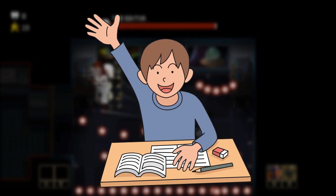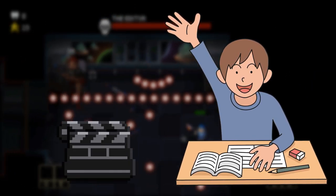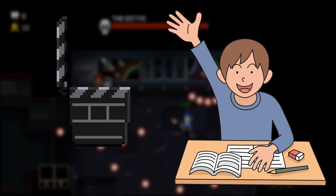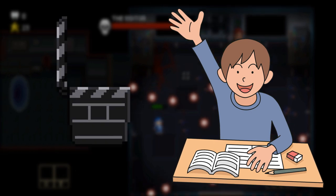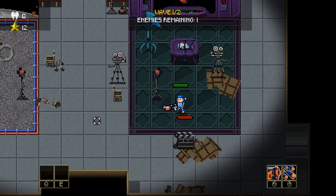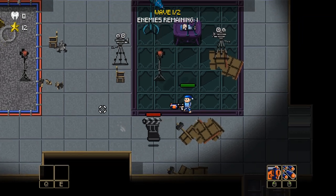But Jonas, you might ask, what about the clapperboard enemy? That's not an actor — why do you keep him? Well, that's true. The clapperboard enemy is not an actor, but nor is it a crew member. And it's not like we're going to make the clapperboard a boss, so we decided to keep it as a weak little enemy.